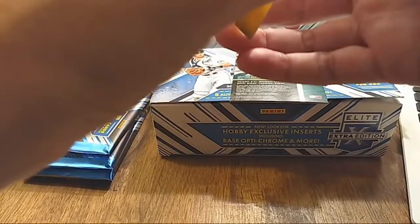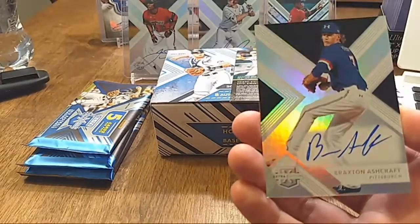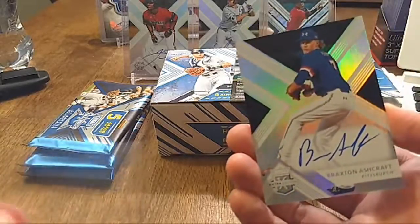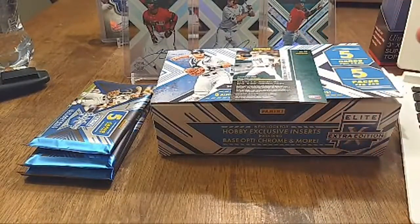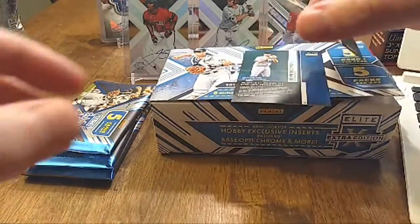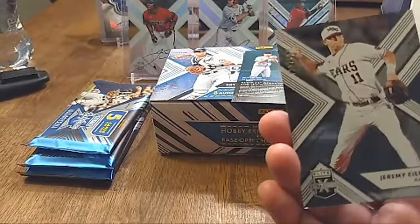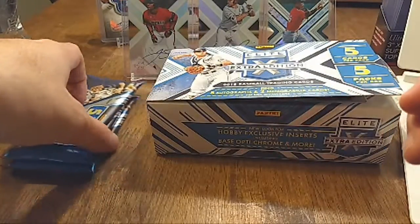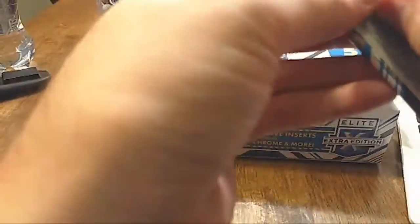Then we got Braxton Ashcraft of the Pittsburgh Pirates, not numbered — very cool card. If someone had been doing Pittsburgh as a team, they would've hit two really great cards already. We also got Jeremy Ironman at a 999, and John Rooney at a 999 — looks like he's from the Los Angeles Dodgers. Not so bad — two packs down.